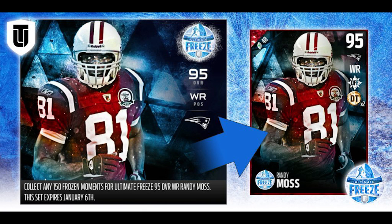I expect the run blocking to be pretty low — Randy Moss is not known for his run blocking. But if you can deal with that, you're talking about one of the best wide receivers in the game. The one caveat is that Randy Moss is rated 93 speed, which is a little disappointing. A lot of people on Twitter are very upset about only 93 speed.